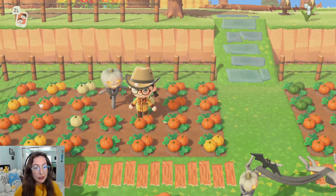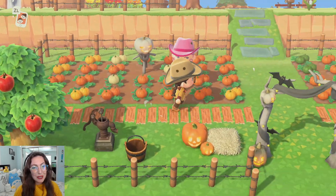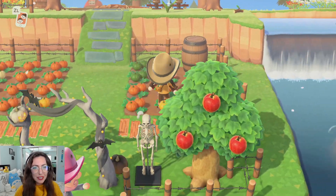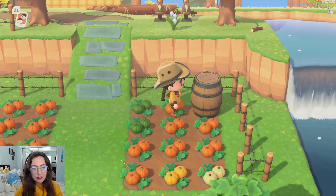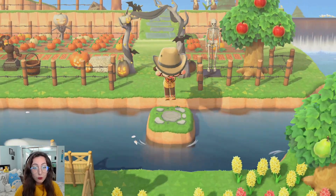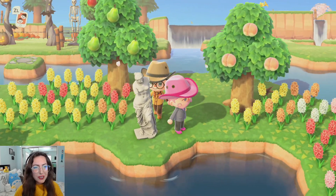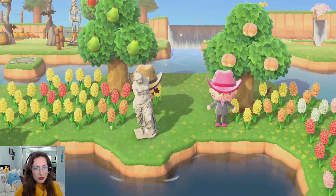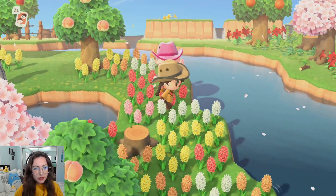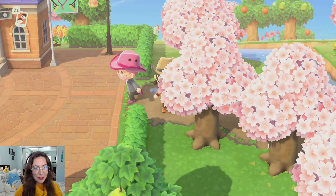I like this look here. When I was streaming the other day, I had people suggest that I should make a little pumpkin patch and I said that's a really good idea because I have a little spot on my island that's really lacking some things. This barrel looks good here with this pumpkin patch too. I should get some more of these statues. I really like how he sectioned off all of his flowers and stuff.